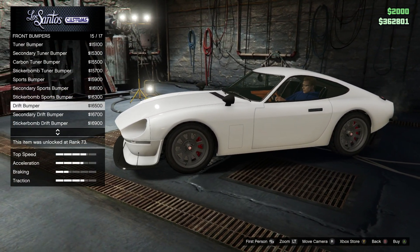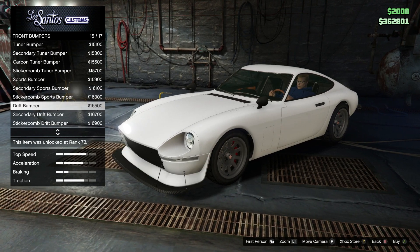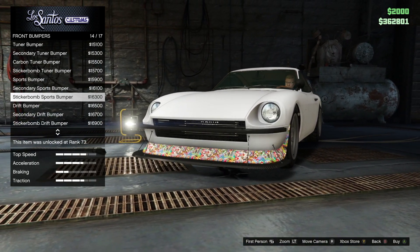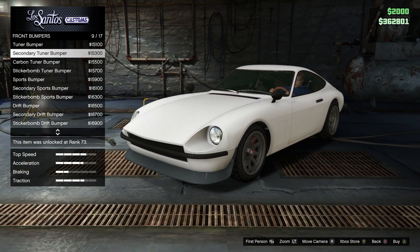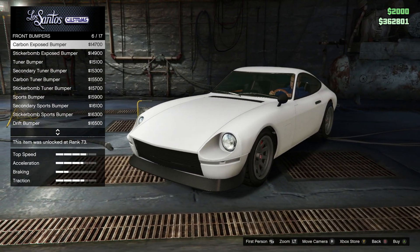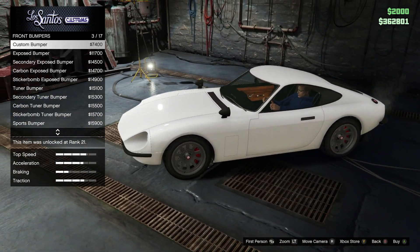Yeah, some of these mods are actually pretty cool. I don't understand the difference between sport and drift — okay, there's a little bumper on the sport. I kind of think I like... I wonder if that's our secondary color. I also kind of like this exposed bumper — makes it look like a resto-mod, like a classic car.